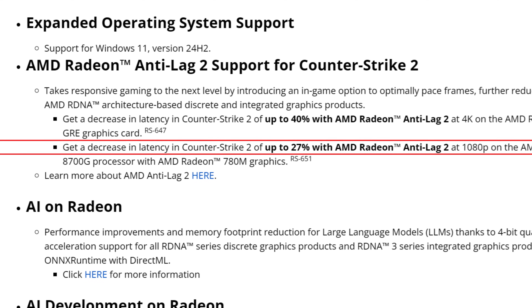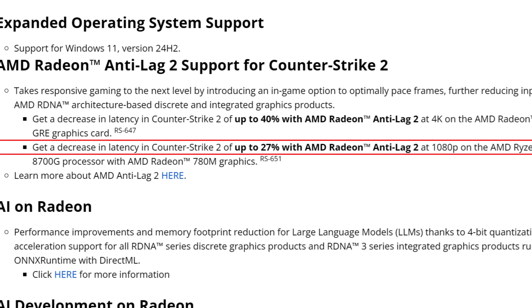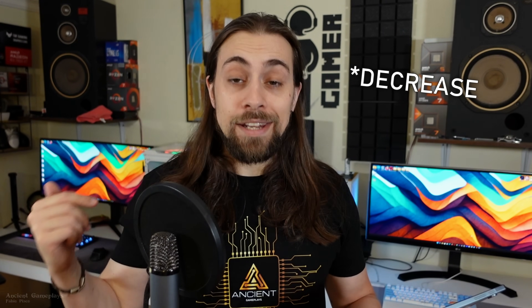You also get up to 27% decrease in latency in CS2 at 1080p with the Ryzen 7 8700G and its Radeon 780M graphics. Anti-Lag 2 works best when your GPU is constrained — at 100% usage the GPU has more latency than it should, so Anti-Lag 2 will reduce FPS slightly but significantly improve latency. If you're CPU-bottlenecked rather than GPU-bottlenecked, Anti-Lag 2 won't help as much.